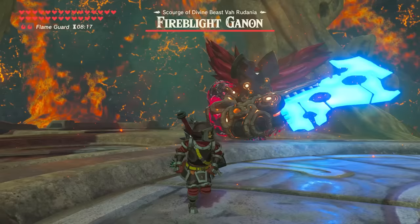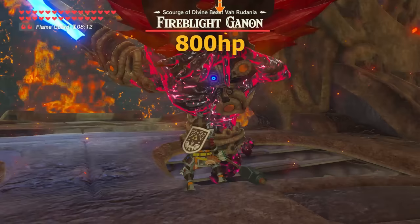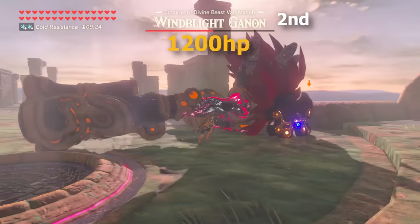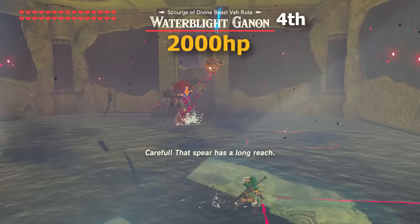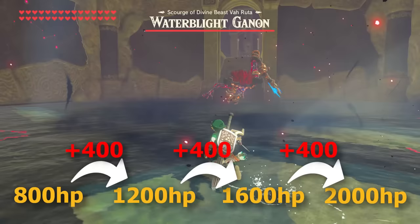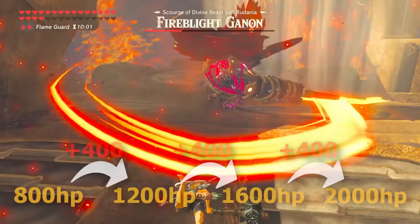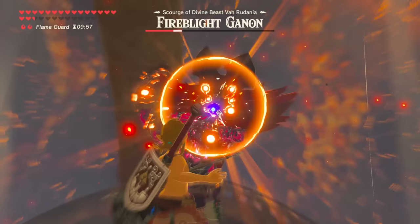To start with, let's talk about the health values of the Blights — or rather, their health scaling. When a player goes to fight their first Blight Ganon, regardless of which one you pick, the Blight will have 800 health. But this only applies to the first Blight, as when you fight your second it'll be at 1200, your third at 1600, and your fourth at 2000. Every Blight you fight has 400 more health than the last, adding progressive difficulty to match the stronger weapons you'll likely have later on.